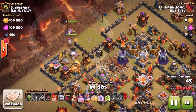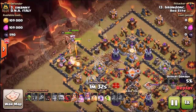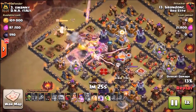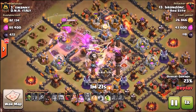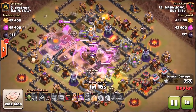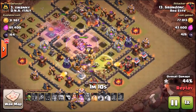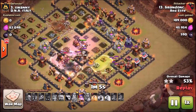He's going to start with the Golem backed up by the Queen and the Grand Warden — again placing the Grand Warden first. Watch the timing on the Eternal Tome ability: right when the Valkyries start to leave that little radius of the Eternal Tome, that's when you press the button. Then immediately drop the Rage in the center of the base — and look at this, they're still invincible. The Eternal Tome just wore off and everything in the center of the base is down: Eagle Artillery down, Inferno Towers down, everything down. Now he can deploy his Hogs at the top of the base.